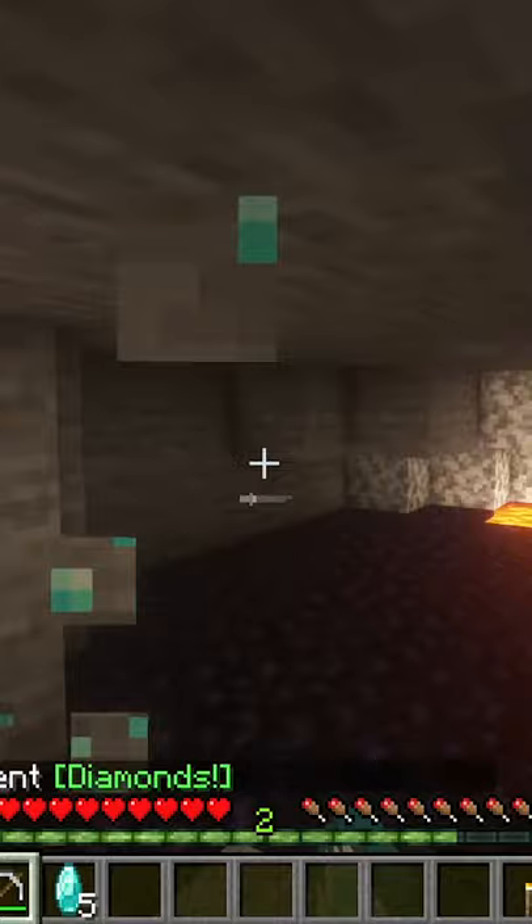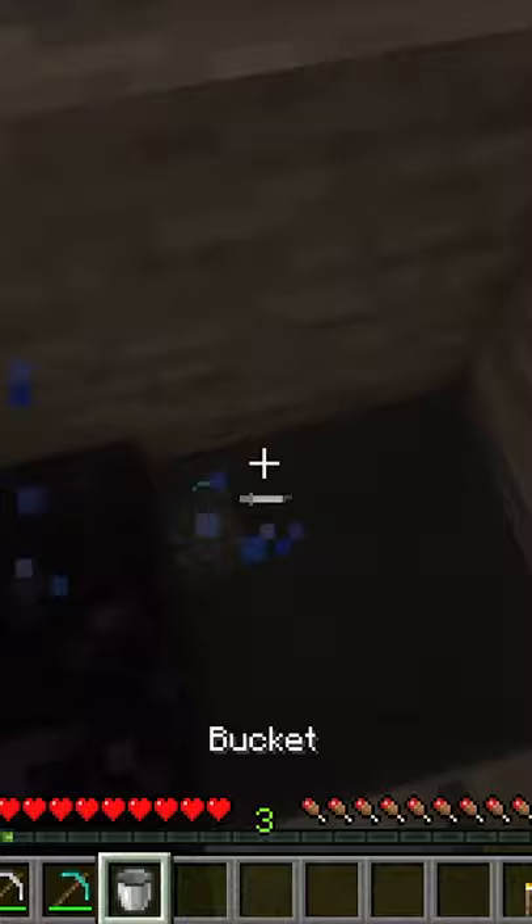Now that you have a diamond pickaxe, it's time to get obsidian. You only need four obsidian to make the enchantment table. Pro tip: I recommend mining inside a water source — that way it will put more obsidian down underneath you whenever you reach lava.